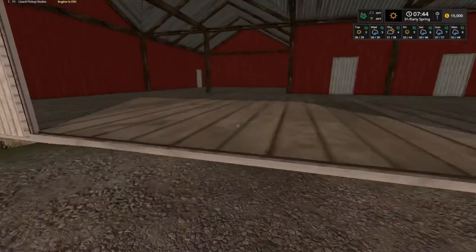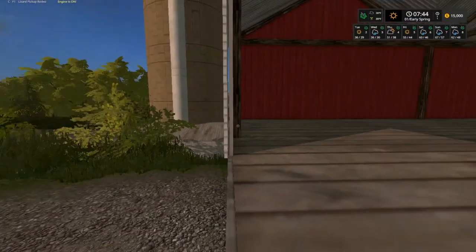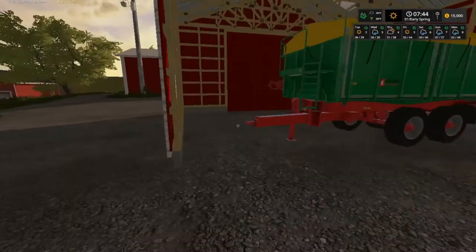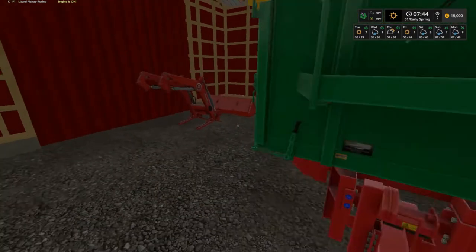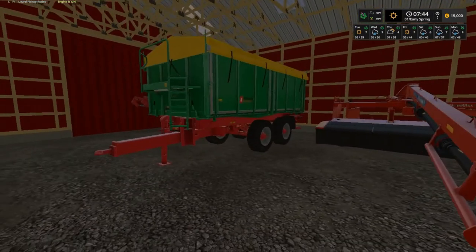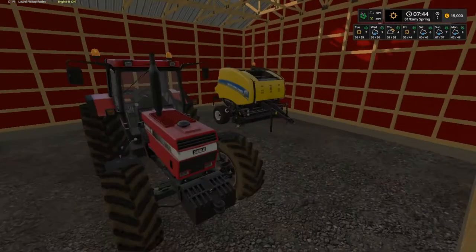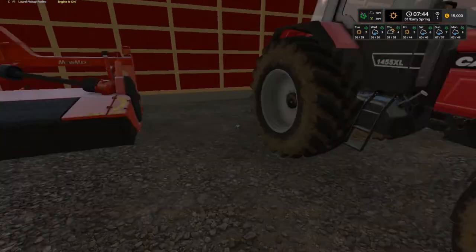This barn here is for storage - a bit of good storage for hay bales. Here's the rest of our equipment: we got the front loader attachment, our chipper, a mower, and the 1455 Case.